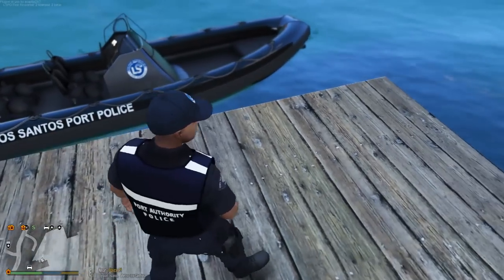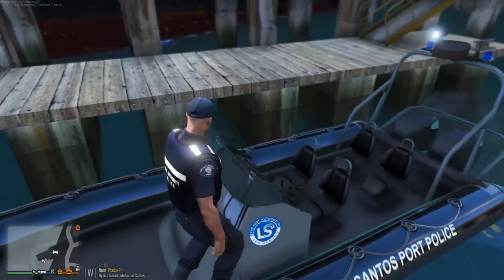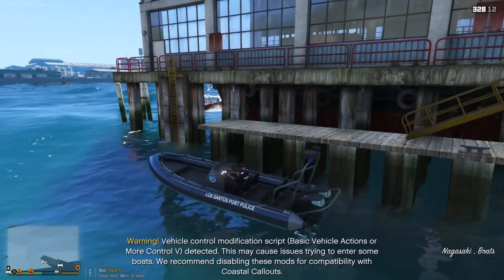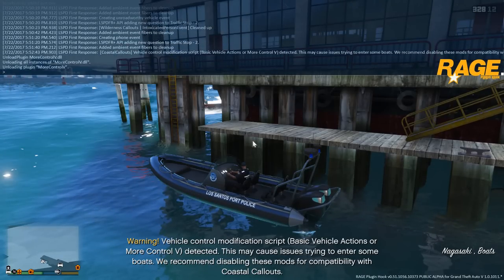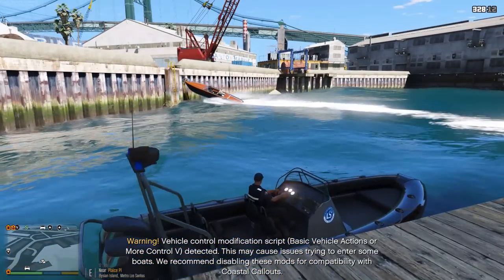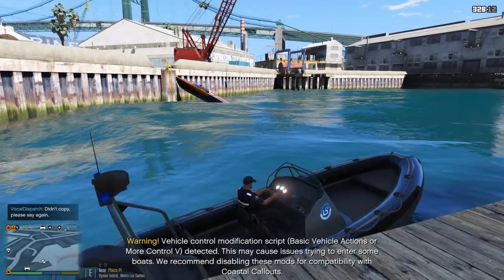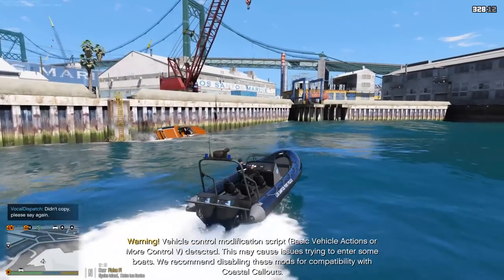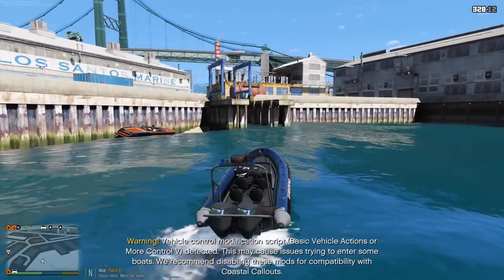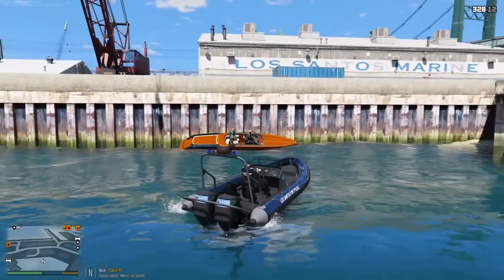We're using this police dinghy. Hopefully we can get into it without falling into the water — we had a counter last time for how many times we fell in. Let me see if I can make this jump... we made it! Alright, Los Santos Port Authority. Wait, I didn't take off more control — let me take that off, don't want any issues. We're going to unload that. Whoa, what the heck is wrong with this person? Who drives a freaking boat in a suit?